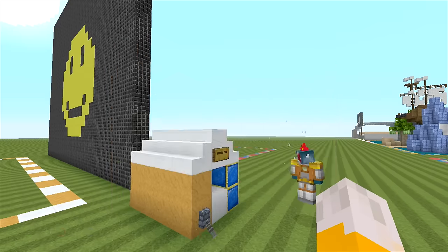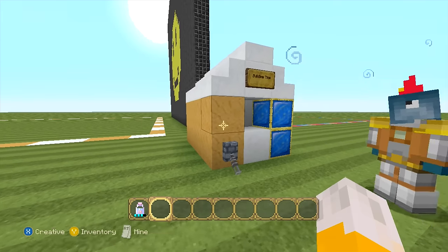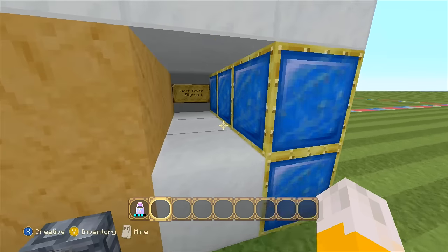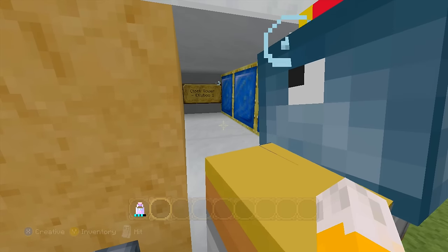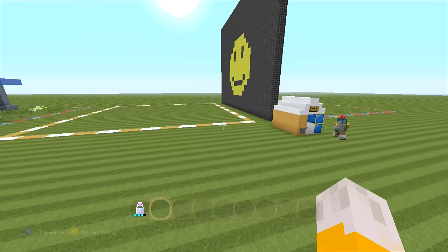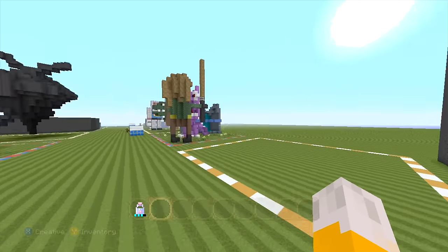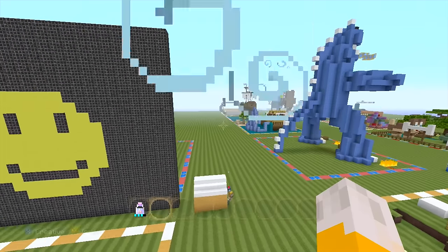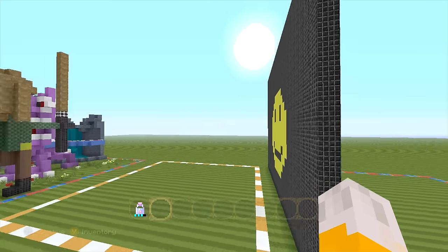Let's find out what it is. The topic is: Clock Tower, suggested by Ellie Boo! That is perfect — that is perfect for this texture pack. Good suggestion, Ellie Boo! Can we build Ellie Boo instead? Yeah, I think clock tower is going to be perfect for this texture pack.